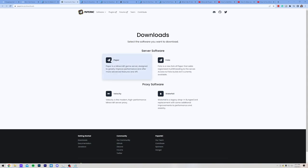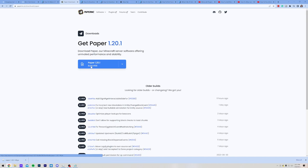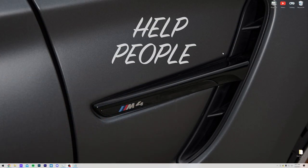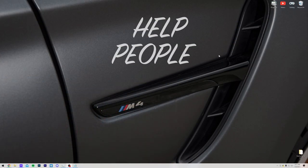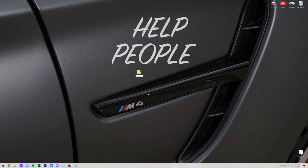On the download page, click on Paper, which will take you to the 1.20.1 download page. Click the big blue Download button and Paper will start downloading. In your browser, click Keep or Save depending on your browser. Then minimize the browser and create a new folder on your desktop — right-click, create a new folder, and name it whatever you want, such as Paper 1.20.1 Server.